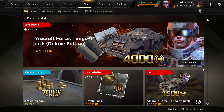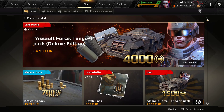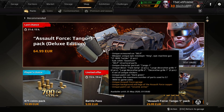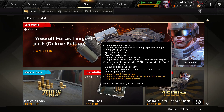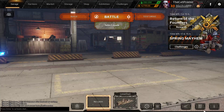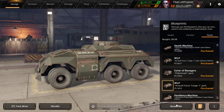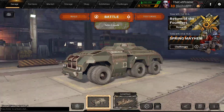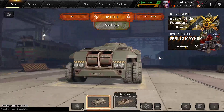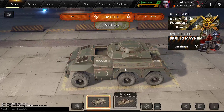Hey everyone, this is Kat, and welcome back to Crossout. Today I'll be doing a review on the Swordforce Tango 1 and Tango 1 Deluxe Edition packs, coming in at €30 and €65 respectively. They are added to the promotional account, and I will be looking at the overall value effectiveness from both a new buyer and a value buyer's perspective.